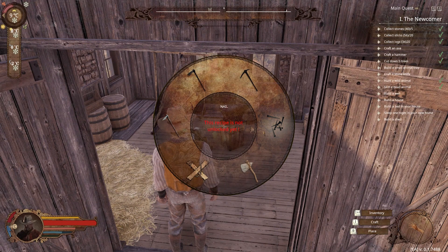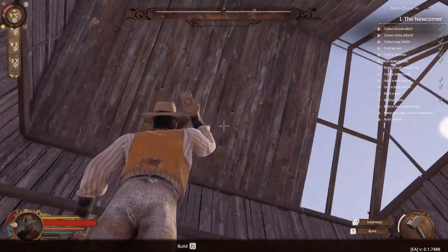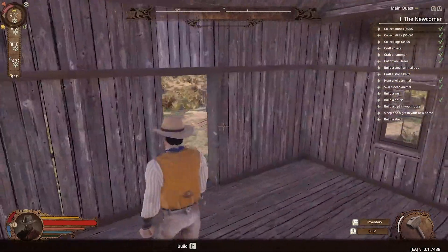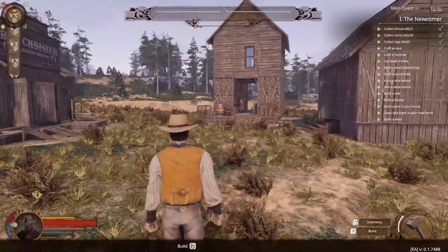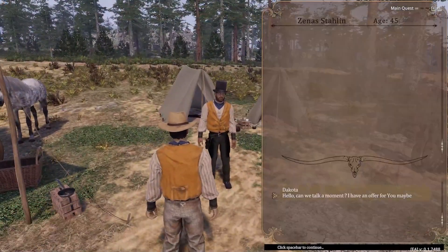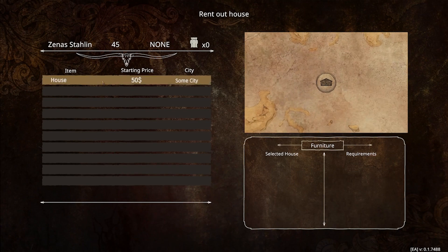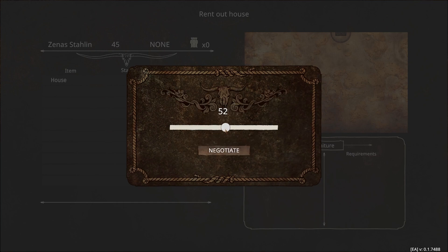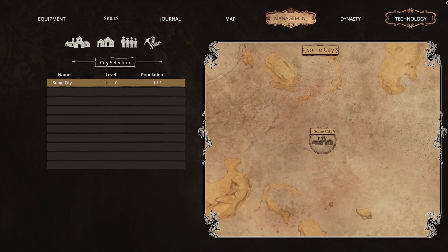Some of the buildings can only be used when you bring settlers into your city to work there. If you build houses in the settlement or at the production buildings, you can get residents for them at settler camps. You can then assign the residents to the buildings, such as the blacksmith, via the management menu and they will work for you. The workers collect resources for you, process them or manage stores — this way you fill your settlements and profit from them.